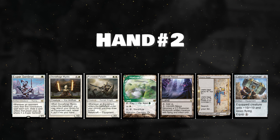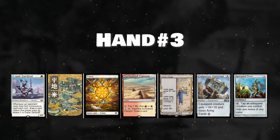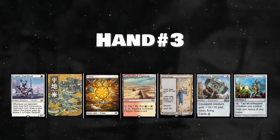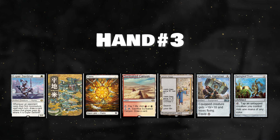On six with the second hand, I would put back Inkmoth Nexus. On five, I would also put back a Colossus Hammer. The third hand offers little at seven — we can certainly do better at six, so I mulligan. At six we can put back a Plains and keep it, but if the matchup requires a fast hand, I would mulligan to five. On five, I would always keep, putting back a Drum and a Plains.